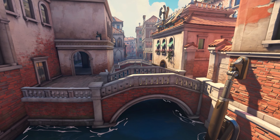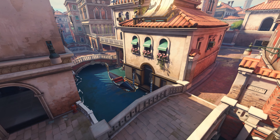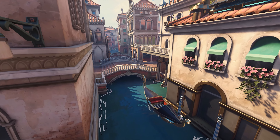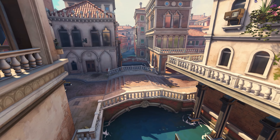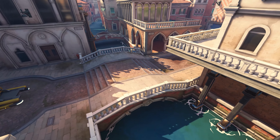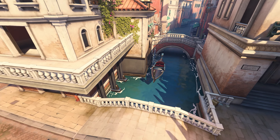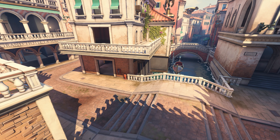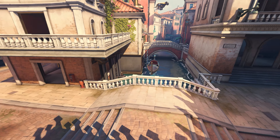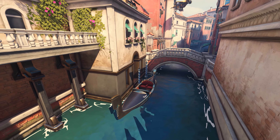In case you didn't know, the real-life Venice is built on a lagoon, so there are tons of canals throughout the entire city and tons of bridges because of that. I love how we have this single canal going through with three separate bridges, emphasizing that you need a lot of bridges to cross all this water. It does a great job of encapsulating the vibe and aesthetics of the actual city of Venice.